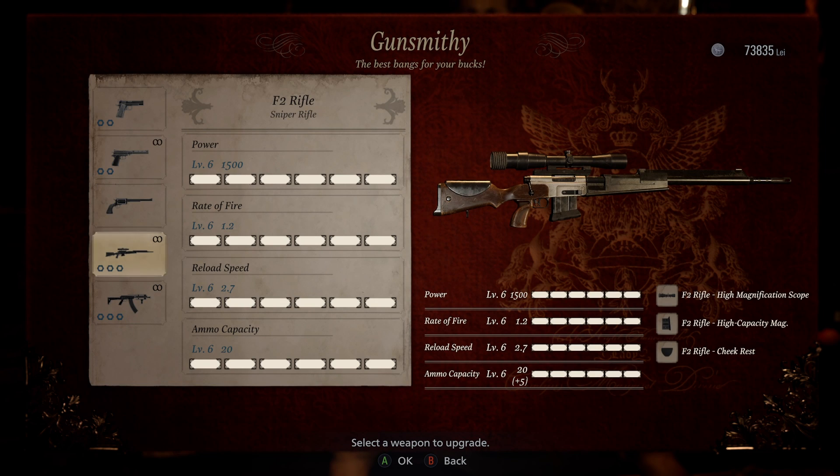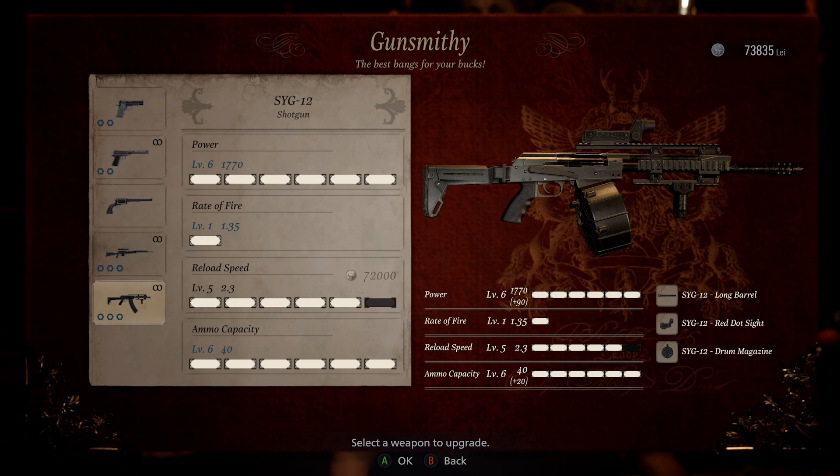If there's a mod like the F2 sniper rifle high capacity mag that you need, you're going to have to find that — I also have a video about to post for that location. What you're going to need is the lead in order to do all the upgrades. You can see I have infinite ammo but I don't have that last upgrade, and this is how it works.